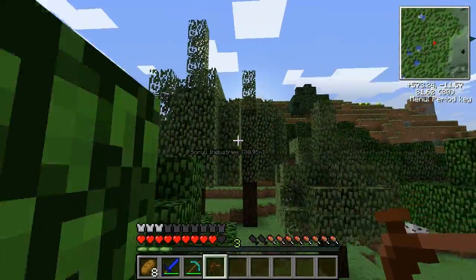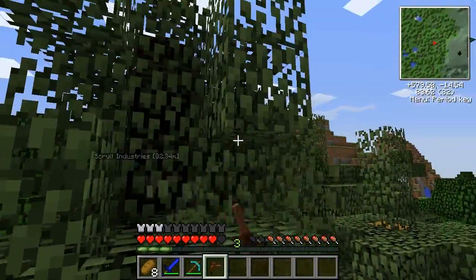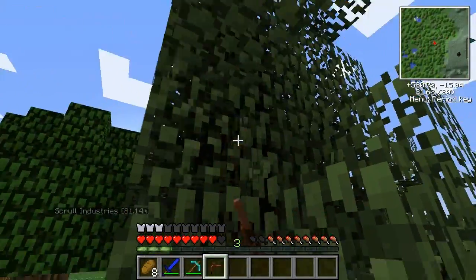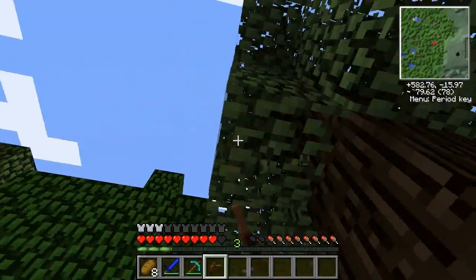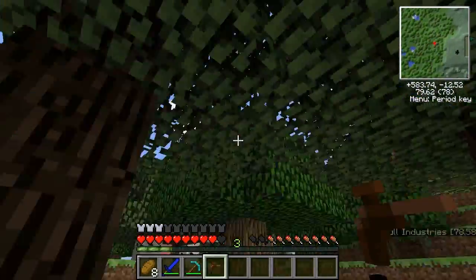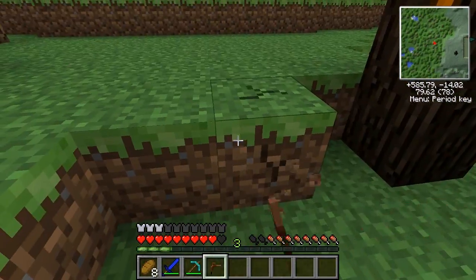These rubber trees are very, very important. The leaves honestly aren't important — you can get rid of those. I'm just going to get a couple saplings so that I can move some rubber trees closer to home. Actually, I don't even need to — I'll explain why in just a second. These orange patches right here — you need to use this tree tap, which I showed you how to build before.